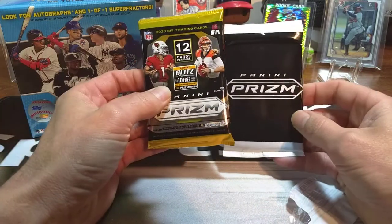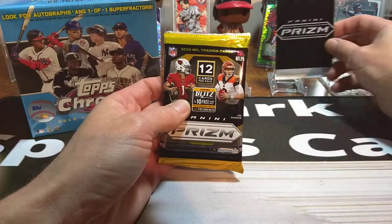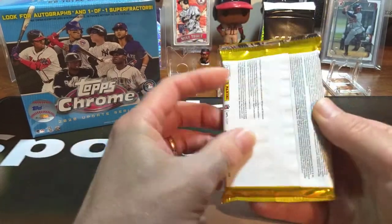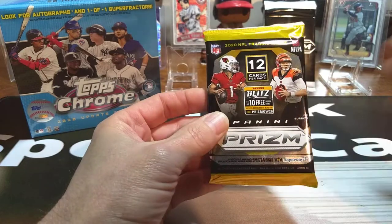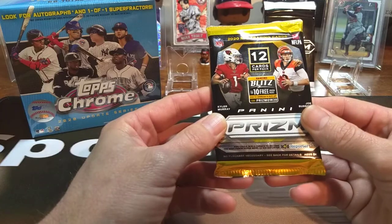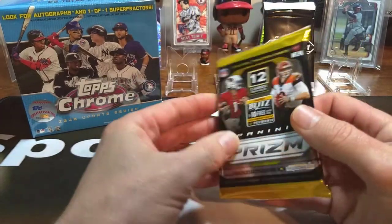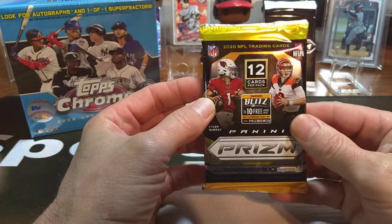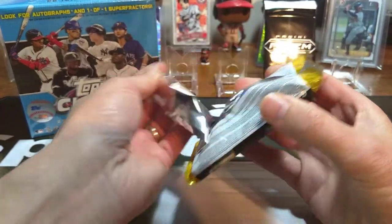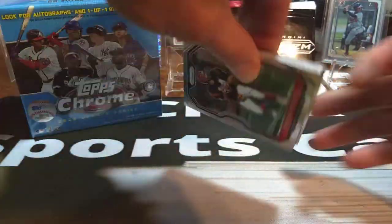There's our 12-card pack and our red, white, and blue. We'll save the red, white, and blue till last and go ahead and get into the 12-card pack. Now in the 12-card pack, normally you'll get probably two rookies. The checklist is pretty good in this — I think it's like 400 cards in the checklist with a hundred rookies. So the odds are tough pulls. Let's see what we can get out of it, and hopefully we pull some heat out of this one pack.